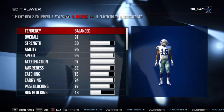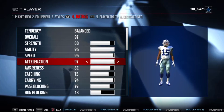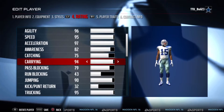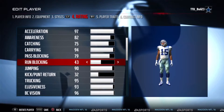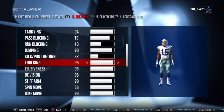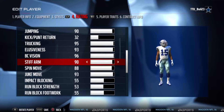Here's his ratings: 80% strength, 96% agility, 95% speed, 97% acceleration, 82% awareness, 75% catching, 94% carrying, 79% pass block, 43% run block, 90% jumping, 95% trucking, 93% elusiveness, 96% ball carrier.